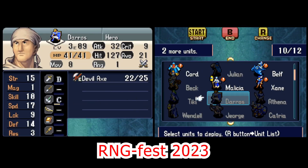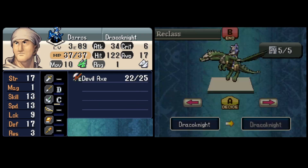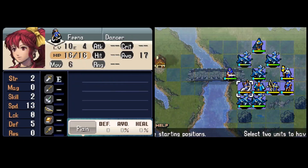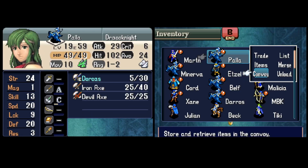Welcome to RNG Fest 2023. It's chapters 15, 16, and 16x of Fire Emblem 12, Lunatic Reverse, 0% growths. These three chapters are all very crit-heavy and also very short, so I decided to lump them all together and get it over with.